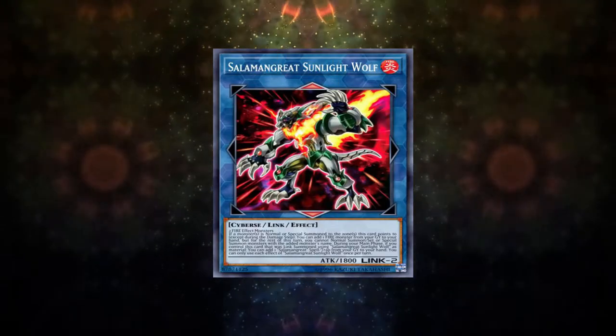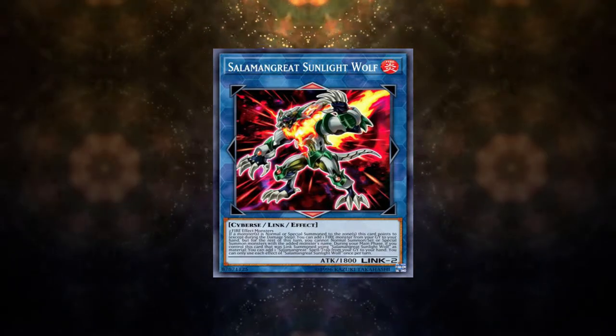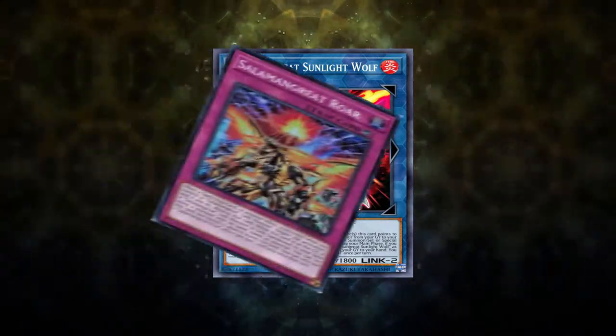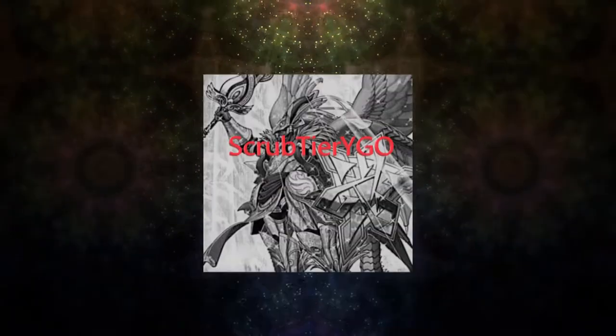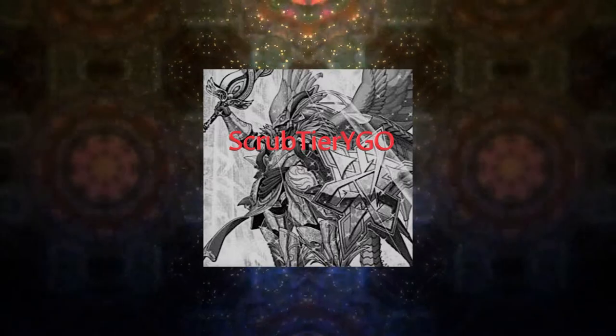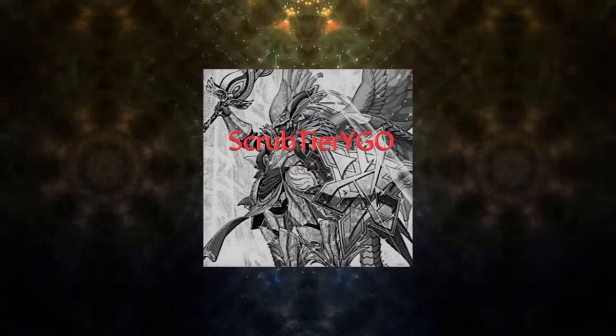Salamangreat Sunlight Wolf allows them to recover a lot of resources to support the deck's grindy play style, and it does have a counter trap card which it can recycle — and it is an omni-negate. Overall, this is a relatively budget and competitive deck, however it does have some very key weaknesses, so let's take a look at how to beat it when going first.